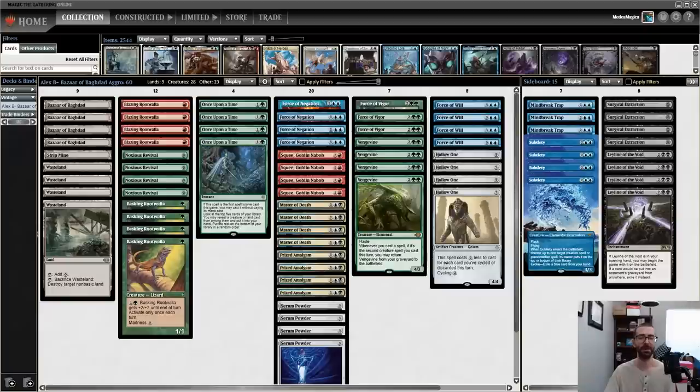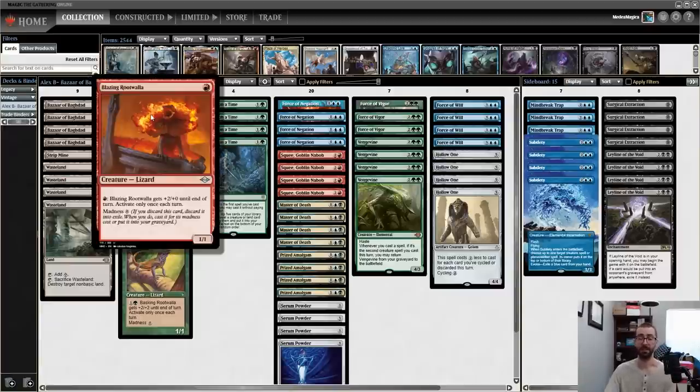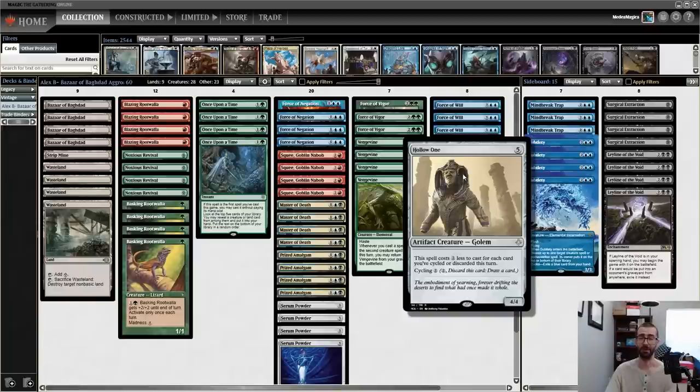Hello folks, Phil Gallagher aka Thrabenu here for another Vintage video. We're going to look at old, powerful, and broken cards even more so than Legacy. Alex B donated to see some Bazaar of Baghdad aggro. For those of you familiar with the Legacy Madvine deck I played a ton with on my channel a year or so ago, we wanted to dump in a bunch of Blazing Rootwallas or Basking Rootwallas and attack with Vengevine.